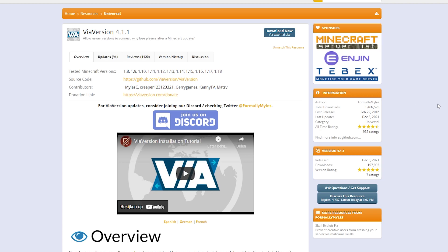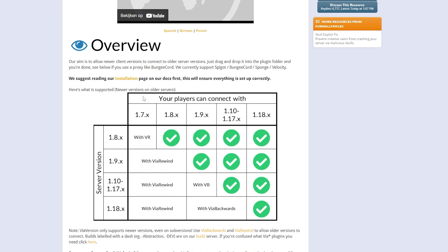The plugin we're going to install is ViaVersion. This is a plugin that will allow players using a higher client version to join lower server versions. Basically what it's saying is if you run a Minecraft 1.17 server and you install this plugin, then you will be able to join with Minecraft version 1.17 and 1.18. If you run a 1.8 server, following that line you will see that by installing ViaVersion every single Minecraft version from 1.8 to 1.18 will be able to join your Minecraft server.